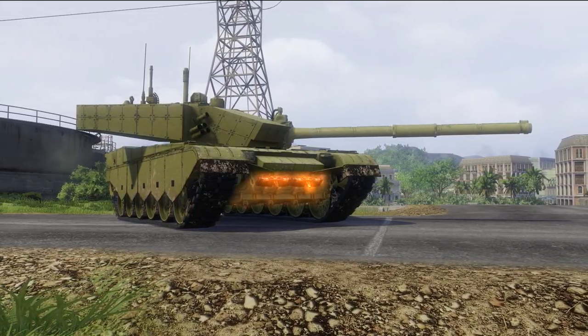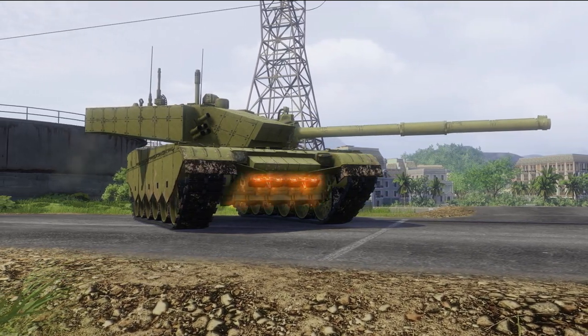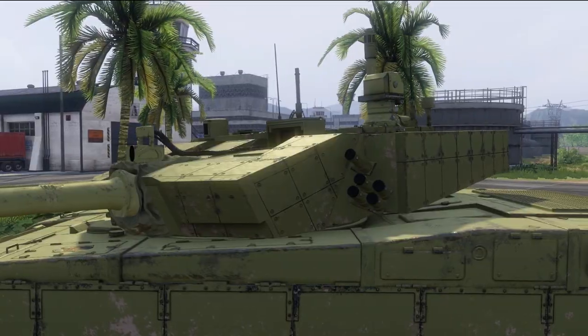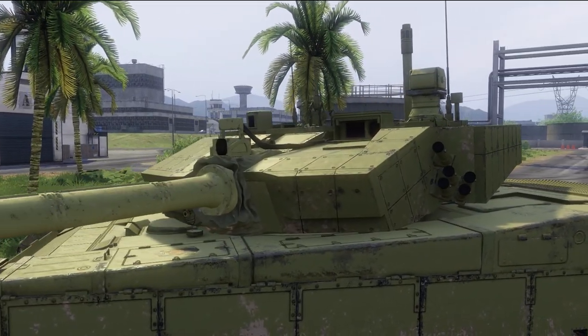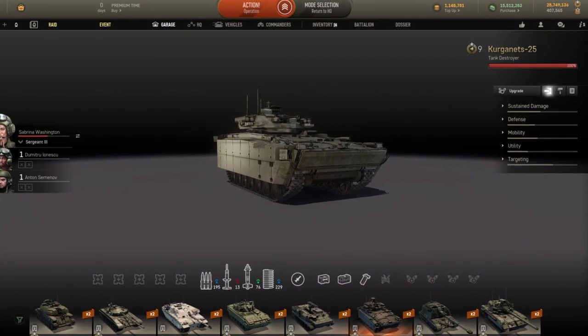Typically, MBTs require you to fire at weak spots such as driver hatches or lower frontal plates. Upper frontal plates and turret fronts are usually impervious to most shells. You can learn whether a vehicle has Composite Armor or not in the Armor Inspector window.